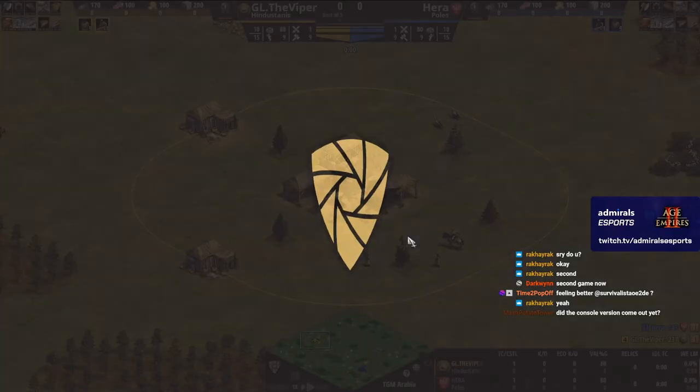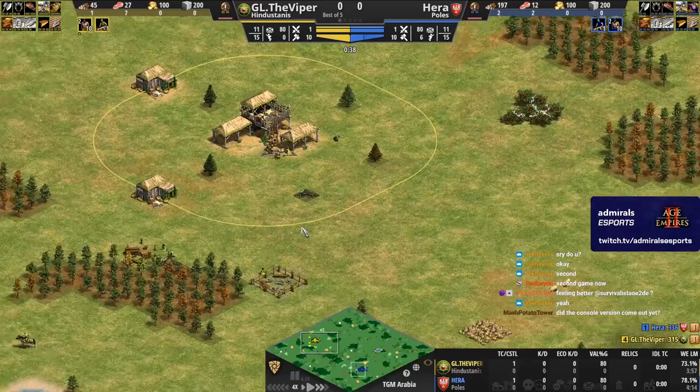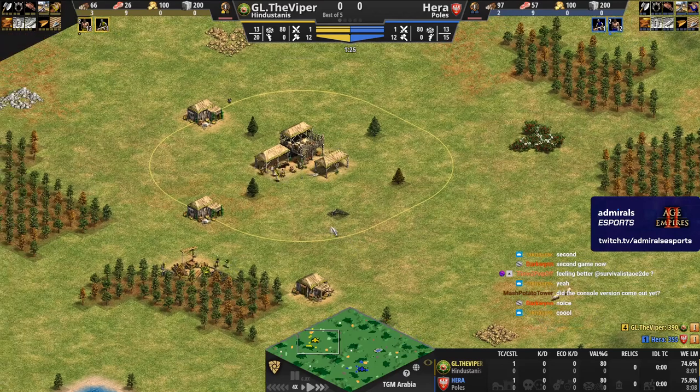We'll pass forward to catch up because they're in game two. Hindustanis vs Poles — Hindustanis is going to have the better units here because they can make camels and Poles doesn't have halberdiers. So Hindustanis is safe to go camels and gunpowder in the late game. We might still see crossbowmen play from Hindustanis in the mid game — it's a pretty solid opening.